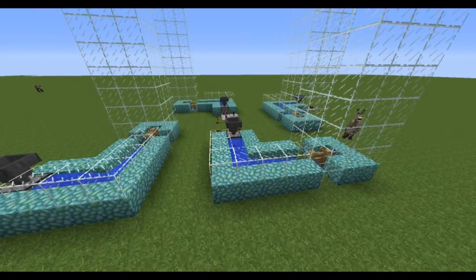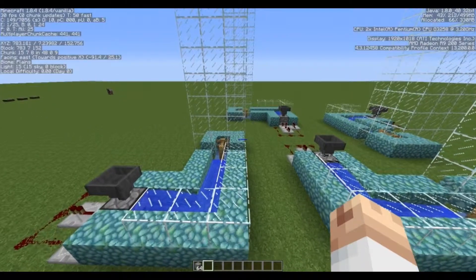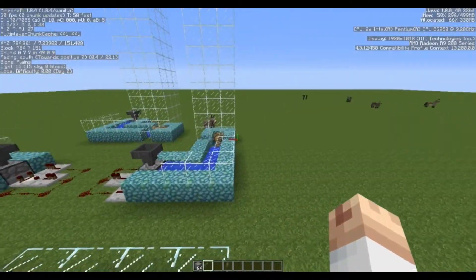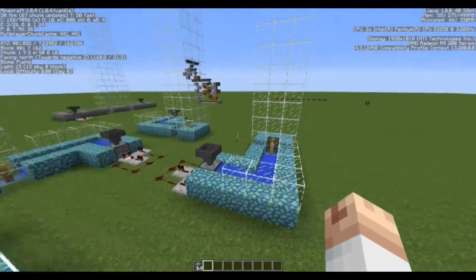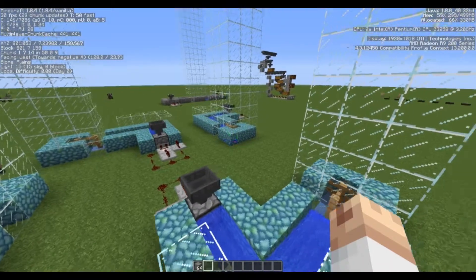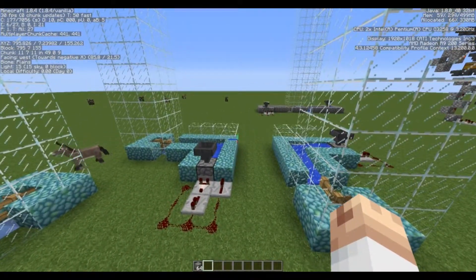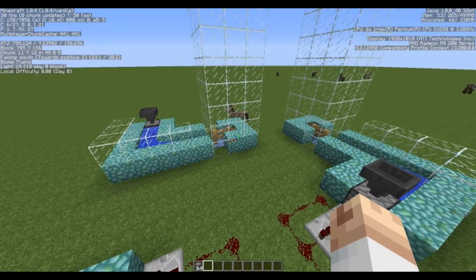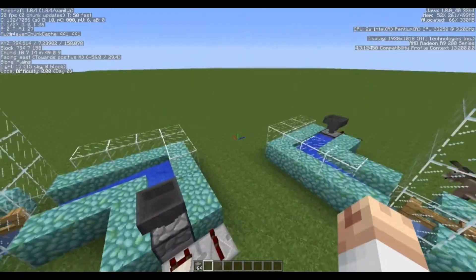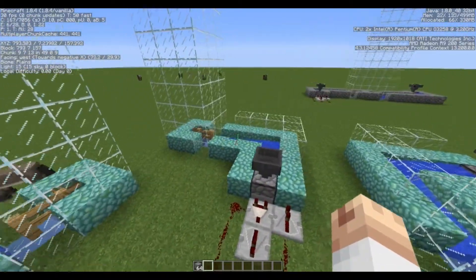So I built four different item elevators each facing in a different direction. This one's facing east, this one's facing south, this one's west, and this one's north. I've noticed that the south and east ones are the least efficient — probably most of the stuff will be lost. North is about 90 to 99 percent effective, but west is the most effective.